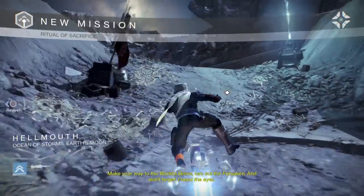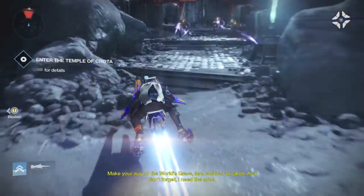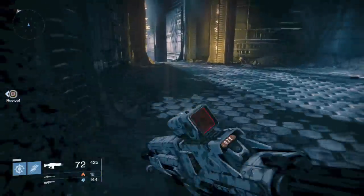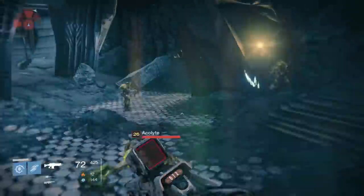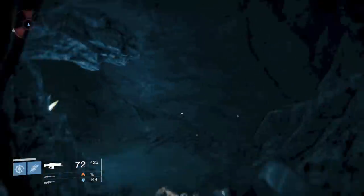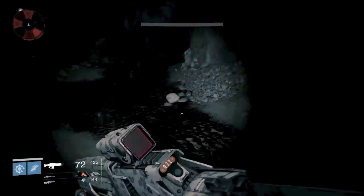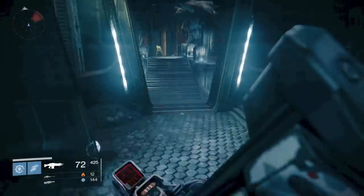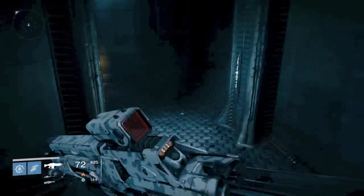The fifth and final part of the bounty is a special mission called the Ritual Sacrifice — back on the moon. You can do it on two different levels. Level 30 gives you five motes of light, but I tried it as a level 29 hunter and it wasn't very easy. I skipped killing enemies along the way — just run to the end. It's pretty tough, and I wasn't able to do it solo without friends.